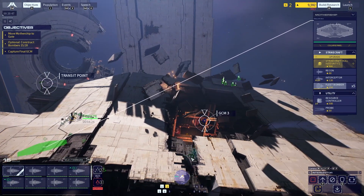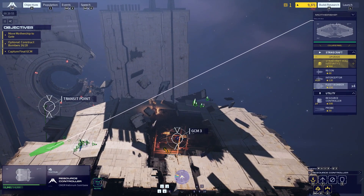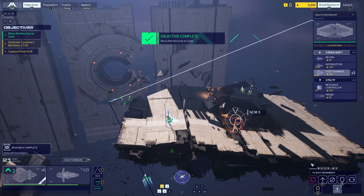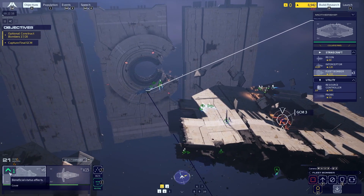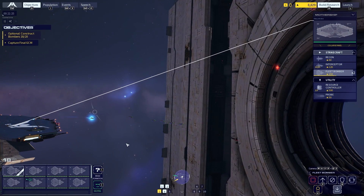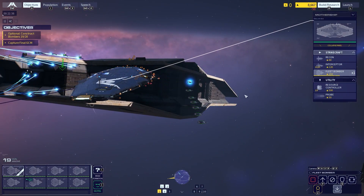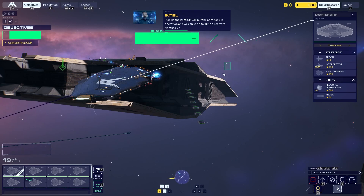Ready to copy. Mothership coordinates acquired — we are in position for gate transit. This is former lead requesting dock. Confirmed, on final. Placing the last GCM will put the gate back in operation, and we can use it to jump directly to Noctua 27.